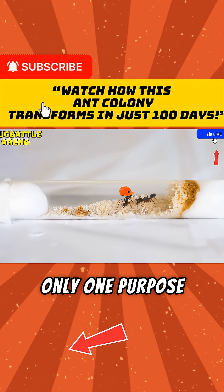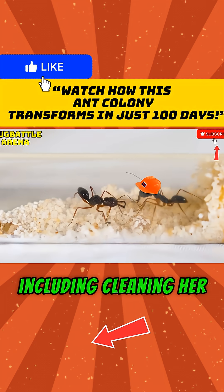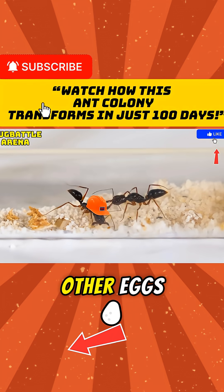In the world of ants, the workers have only one purpose: to serve the queen. Workers do almost everything for the queens, including cleaning her and even caring for the other eggs.